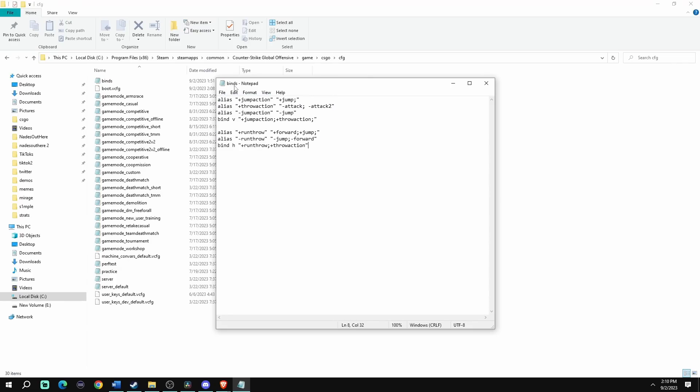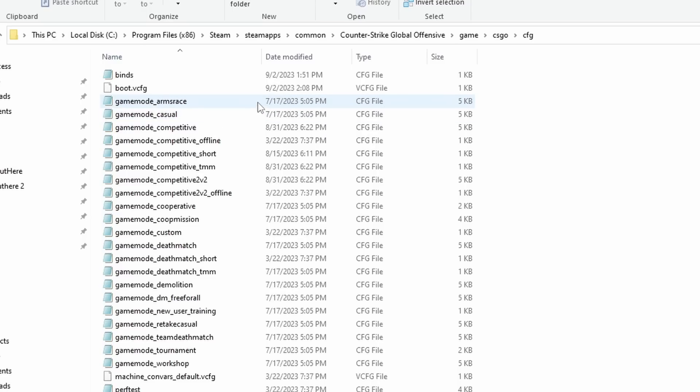After you do this, you're going to want to put it in the right folder. Go to Local C: > Program Files (x86) > Steam > SteamApps > Common > Counter-Strike Global Offensive > game > csgo > cfg. Once you have that done, let's boot up CS2.